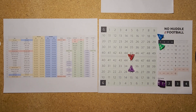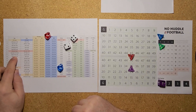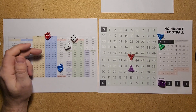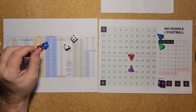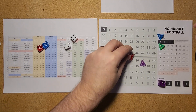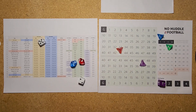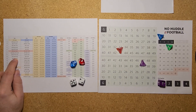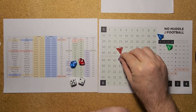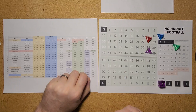Minnesota with the ball, first and 10 at their own 35-yard line. A 59 is a pass — a 24 is a medium pass to the halfback, going to Alexander Madison for 12 yards, out to the 47. First and 10 from the 47 — another pass, a 25, good to wide receiver Justin Jefferson for 15 yards, already out to the Kansas City 38-yard line. Minnesota putting together a nice first drive.